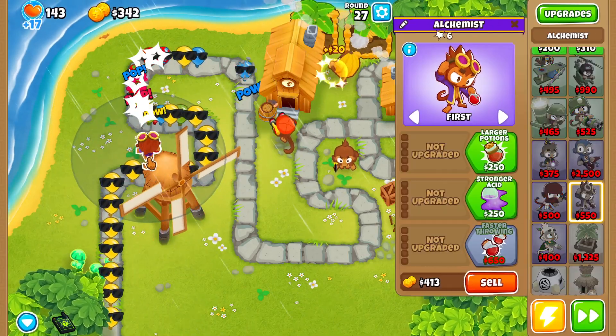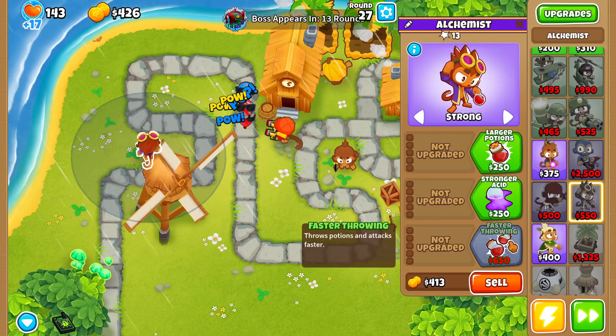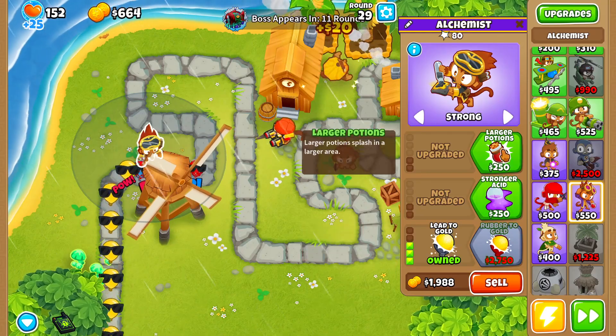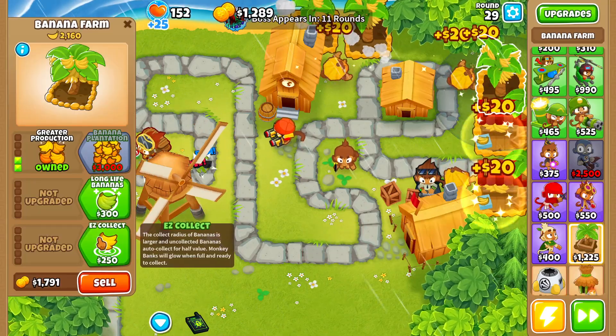On round 27, we want to buy ourselves an alchemist, place him right here, swap his targeting over to strong, and then we need to instantly start going for lead to gold. There's our lead to gold. We also want to buy larger potions. Now it's back to upgrading some more of our banana farms up to marketplaces.